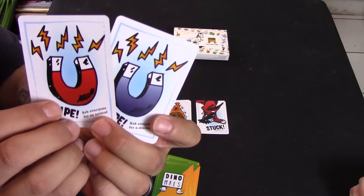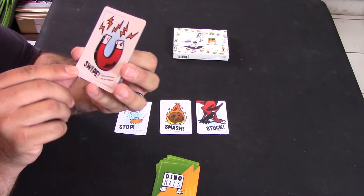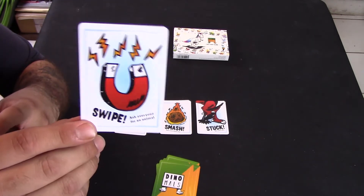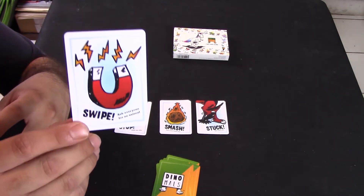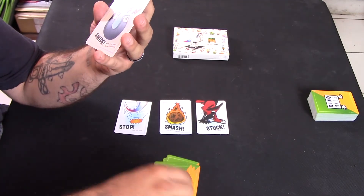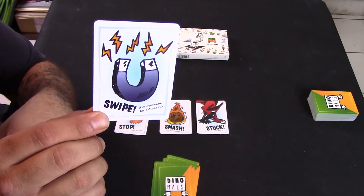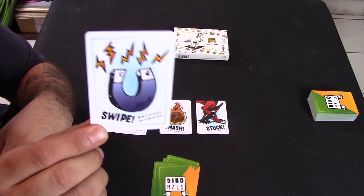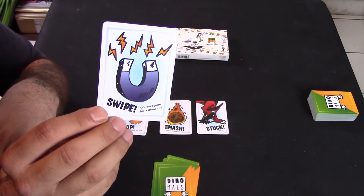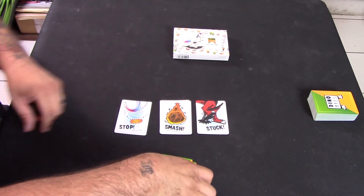There are two different colored swipe cards — one red and one blue. The red swipe card lets you ask everyone for an animal: you call out, say, 'red panda,' and anybody that has a red panda has to give it to you. Likewise, the blue swipe card lets you ask everybody for a dinosaur — call out 'stegosaurus' and everyone with a stegosaurus has to give it to you. Those are the different slam cards.